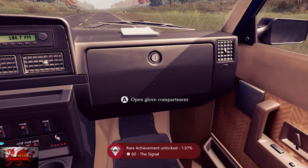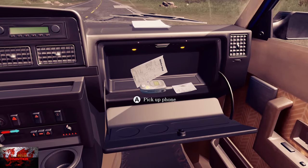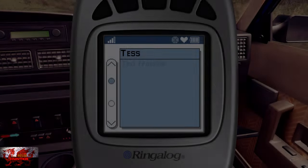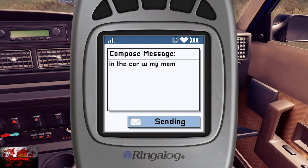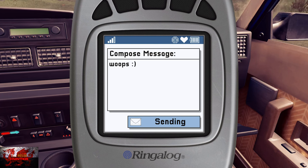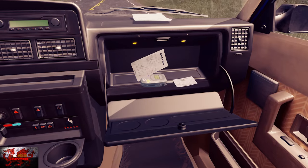Open up the glove compartment and pick up the phone. You can try to text dad right away but he won't respond immediately, so message your friend Francine instead. Then interact with the directional maps in front of you and the receipt until you can speak to mom — at that point your phone will buzz indicating dad has texted back.